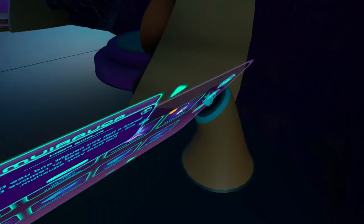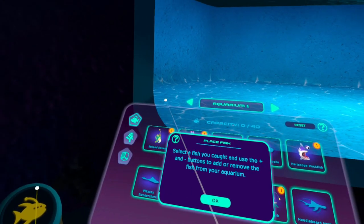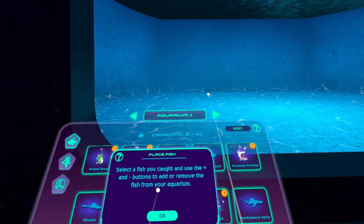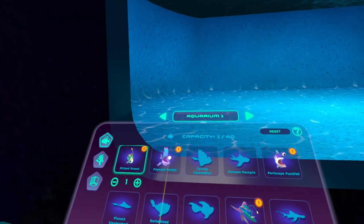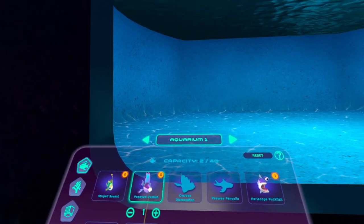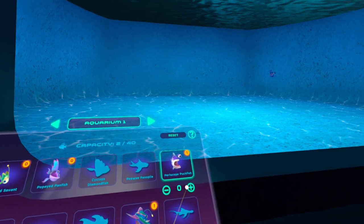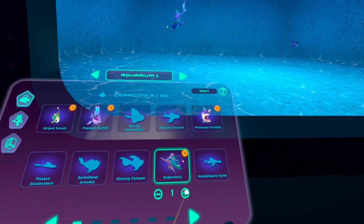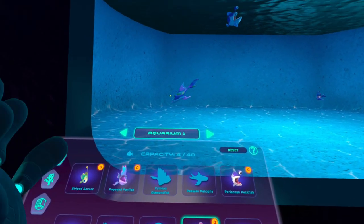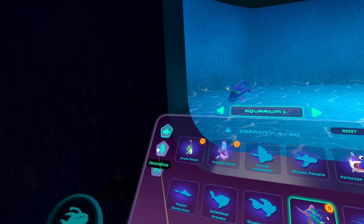There's also an aquarium feature where you can create your own aquarium by adding fish you've caught and decorations you've unlocked. You can have several fish in there. You can even teleport inside the aquarium yourself and see them up close — the animation looks really, really nice.